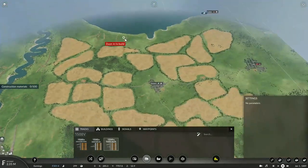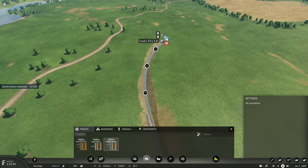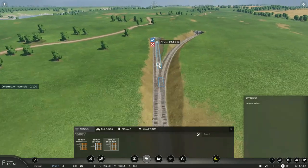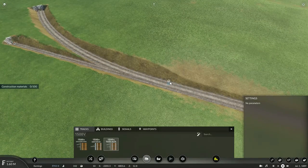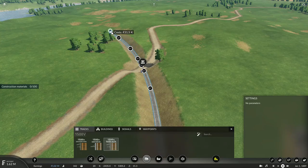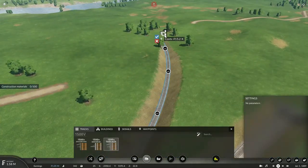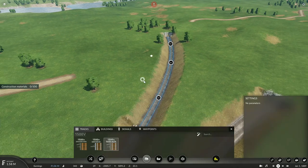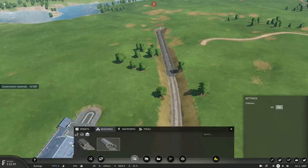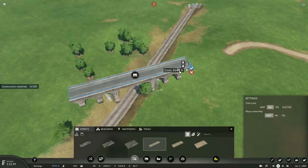I want to build an extension that goes into these little towns located within these large grain fields, so I'll build a diverging track there for now. That switch is not properly centered with the other switch. Actually, let's replace this with a road bridge — still going by one track crossing per intercity connecting road. That looks good.